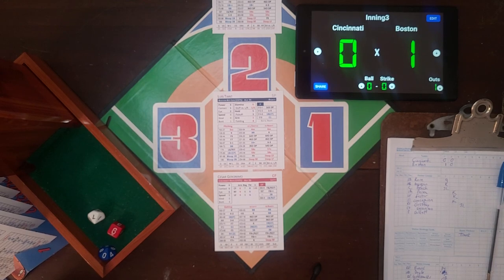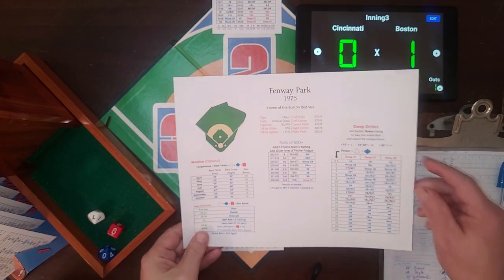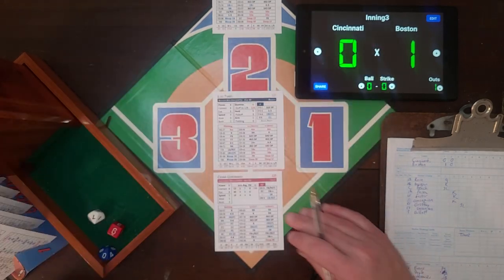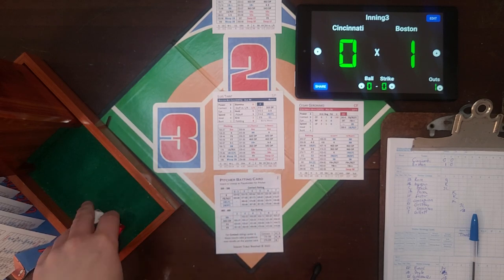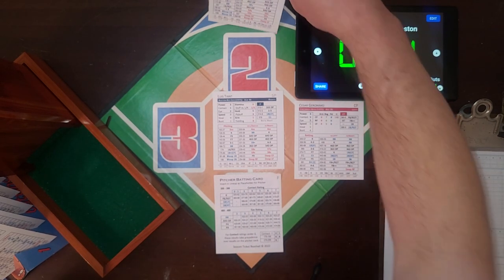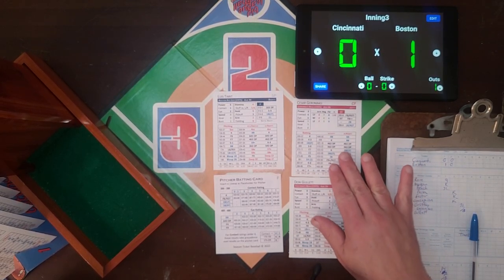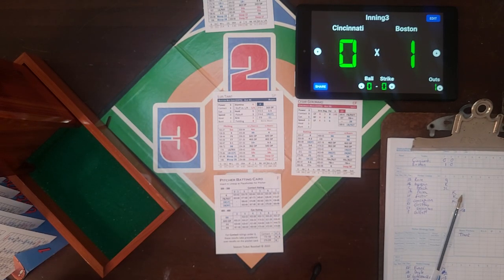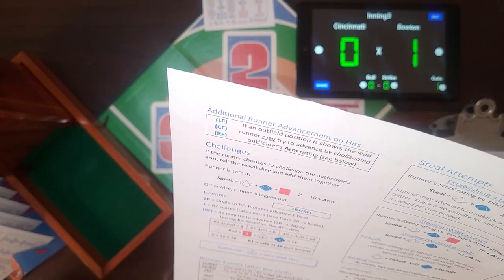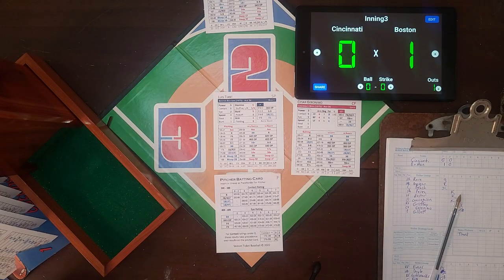Cesar Geronimo is up. The roll is 6-70 - going to the ballpark card. Visiting team is batting, so no bump. 6-70 is a bloop single - the first hit of the game for the Reds. That brings up pitcher Gullett batting. If we want to bunt, Gullett's bunt rating is a 4. We need to look up the bunt procedure in the rule book.